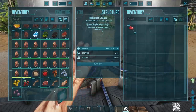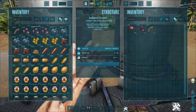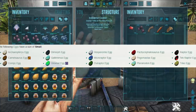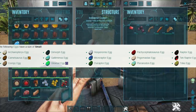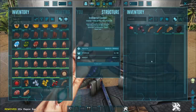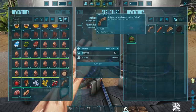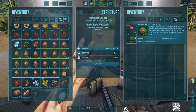On to the next kibble: the simple kibble recipe. This one is pretty similar to the basic one. You will need mejoberries, fiber, two rock carrots, five mejoberries, five fiber, and cooked fish meat. You also need small eggs — raptors and trike eggs are probably the most common ones you'll have. We'll put up a picture of which dinos classify as small eggs. Chuck the raptor eggs in and you can already see simple kibble coming out — five mejoberries, five fiber, two rock carrot, one cooked fish meat, and one egg.